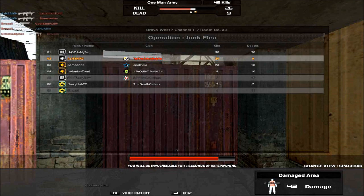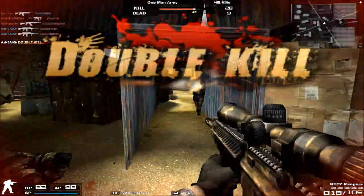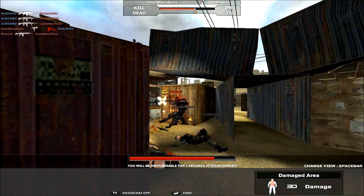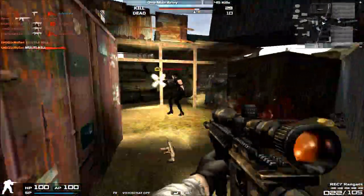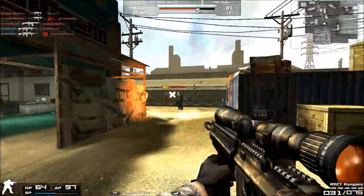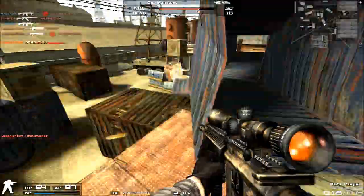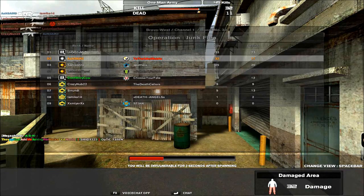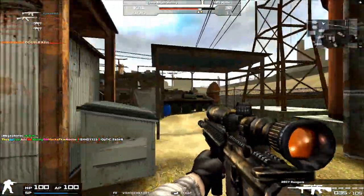Mechanically it's changed a little, though nothing too important. The draw animations are roughly the same. Visually it looks very different on your HUD — it has a gold desert-ish camo, an integrated foregrip, and an integrated sniper scope. You can see the base REC 7 frame in it, but the sprint animation and reload animation are different — those trivial things that make it feel and perform a little differently.